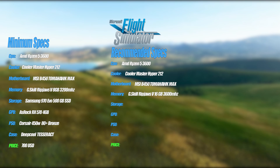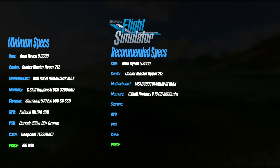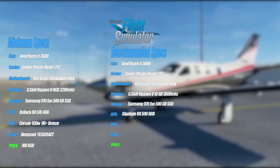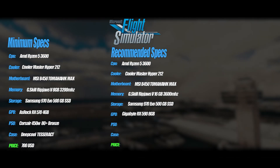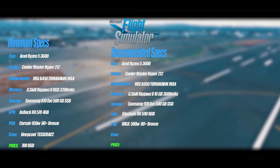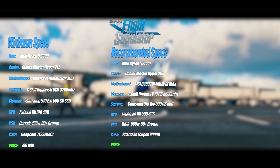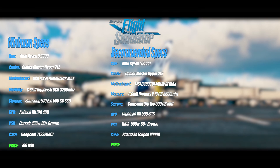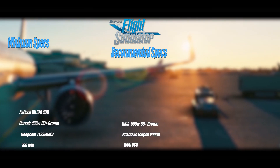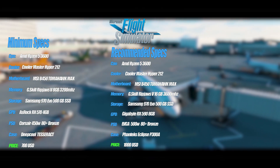Make sure you go for a higher MHz — you don't want to go for around 2000 MHz as it's going to have a big impact on your game. Storage is again a 500 GB SSD. The graphics card is an RX 590 with 8 GB of VRAM. For the power supply I went for the EVGA 500 Watt Bronze Certified. The case is the Phanteks Eclipse P300A. The total price is exactly 1000 US dollars. I'll also leave links to each of these builds in the comments so you can check them out and change anything you like.